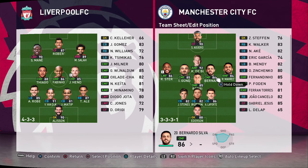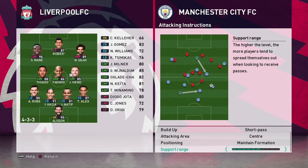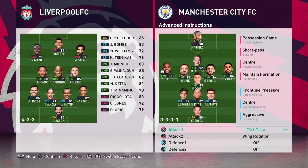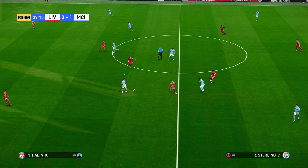So this is the formation and tactic we're going to use — it's a 3-3-3-1 formation. It's important to have this little diamond here and I'll explain more on that during the analysis. Attacking instructions: possession, short pass, central attacking area, maintain formation, 6 for support range. Defensive instructions: frontline pressure, central containment area, aggressive pressing, 10 for defensive line, 1 for compactness. Advanced instructions: tick attacker and wing rotation.